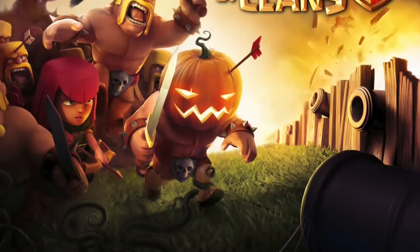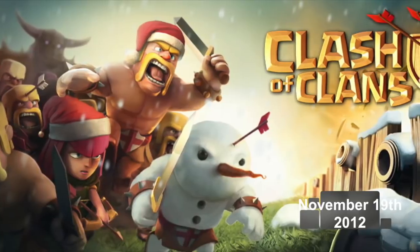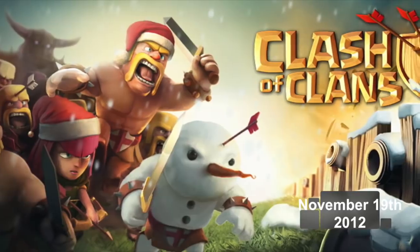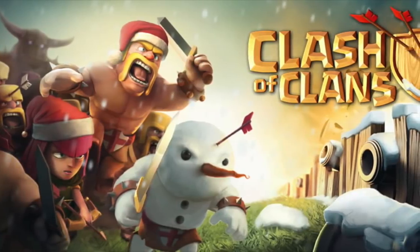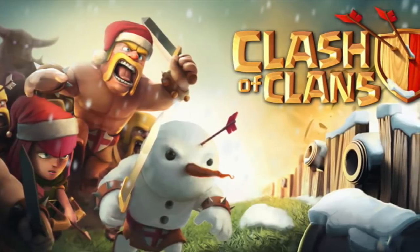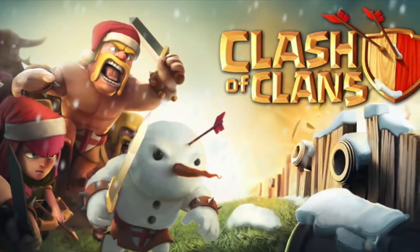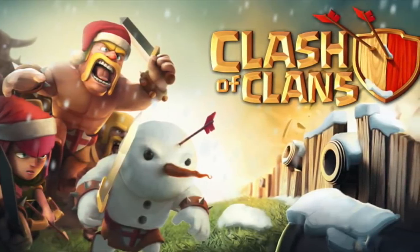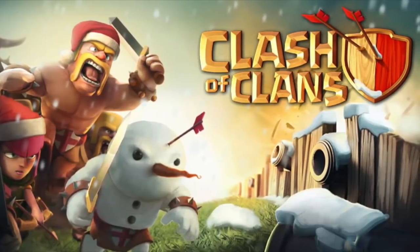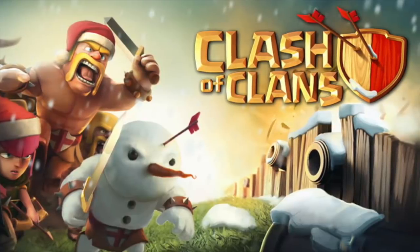This one was released on November 19th, 2012 — obviously the Christmas theme. They added a snow falling effect, a snowman replacing the barbarian, and Santa hats on top of the archer and barbarian. Looking at the top right, there used to be the explosion and barbarian flying, but they moved the title of Clash of Clans down to cover that. They also changed the belt on the barbarian to a reddish theme.